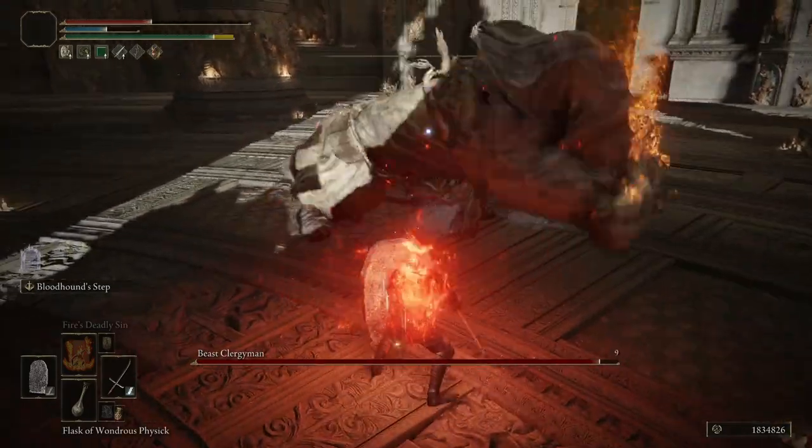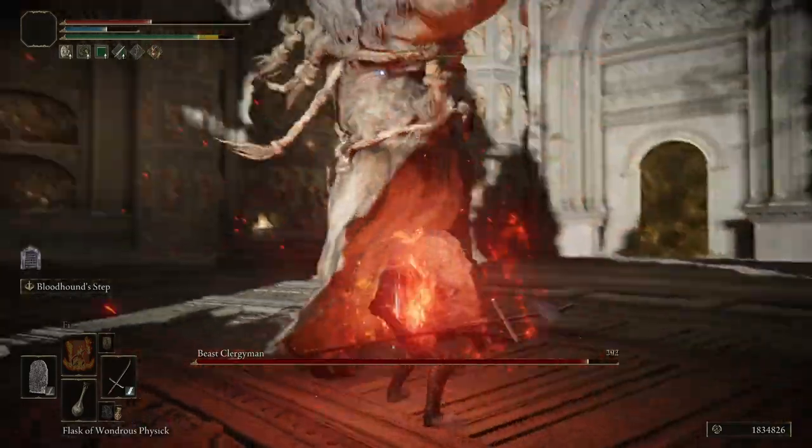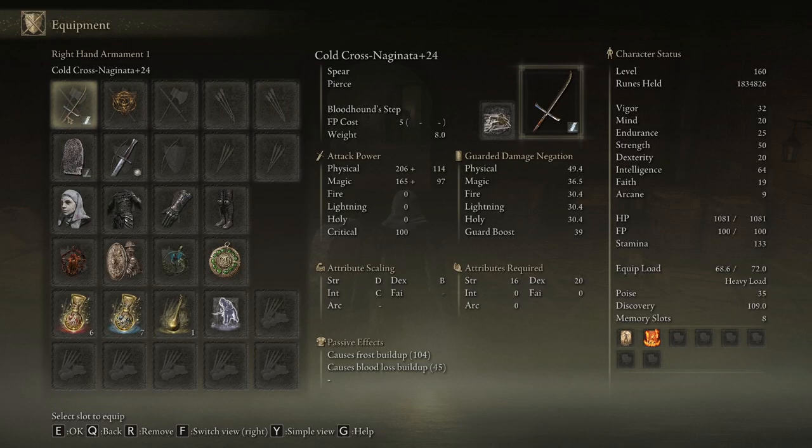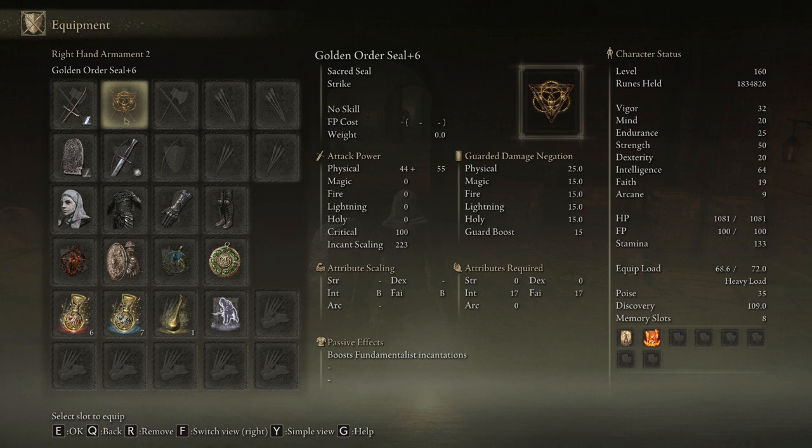You know what's even better than that? Hiding behind a large shield while you do it so they can't do any damage to you. So what we have here is the Cross Naginata with Frost buildup on it. It comes natively with Bloodloss buildup at 45. I'm also running a seal because we have a little bit of faith — we're going to need to cast some incantations.